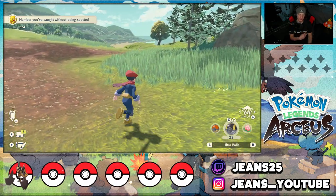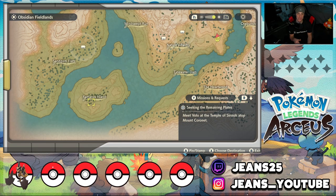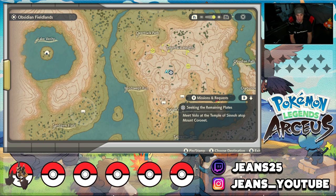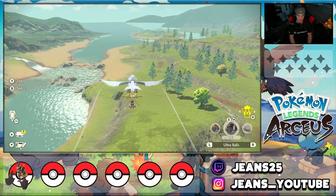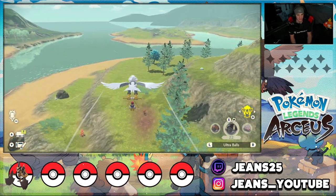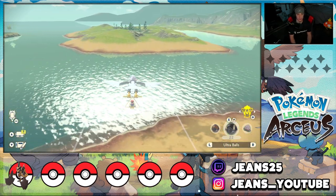For the third and final starter in this area, it's Chimchar. Chimchar is located over at Ramanas Island, which you cannot access until you unlock Basculegion in the third area. There's also a spot at Deertrack Heights but it's much rarer. If you have Basculegion, Chimchar spawns basically every single time at Ramanas Island. If you don't, you can head over to Deertrack Heights and it will spawn at a low chance. Chimchar spawns here at all times of day, which is really nice.